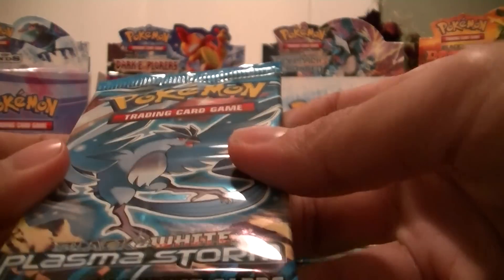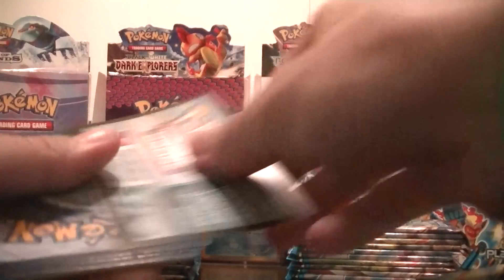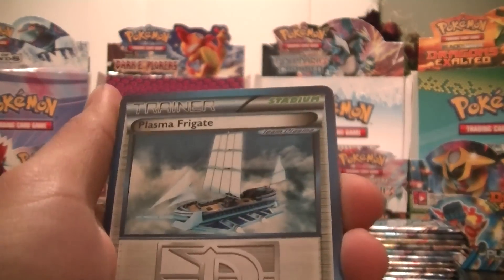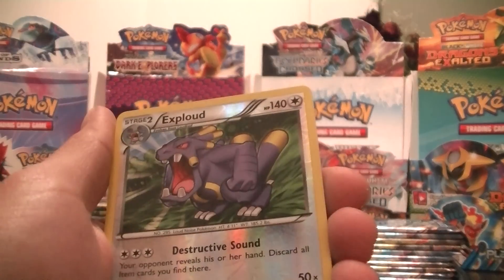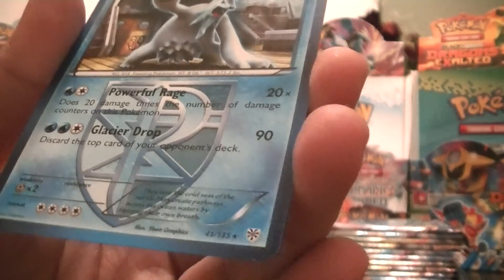Last pack. Got Articuno — pretty cool artwork. Hopefully I'll pull a holo here at least. We've got Furloin, Swinub, Riolu, Combi, Elgium, Plasma Frigate, Maractus, Elgium again — the uncommon form. Nice. A rare: Exploud, Reverse. And last but not least, a Bear Tick. Aw.